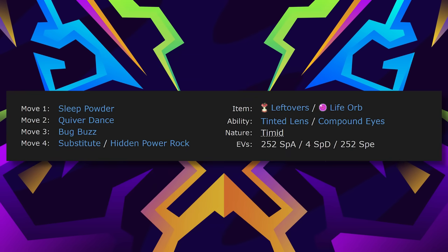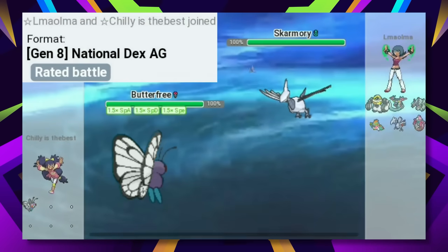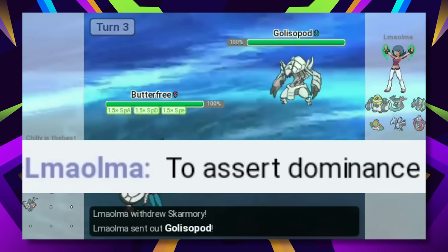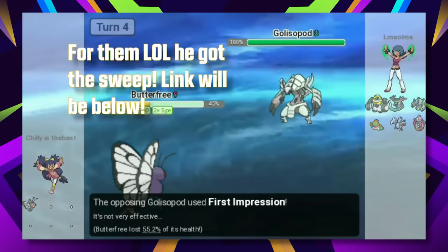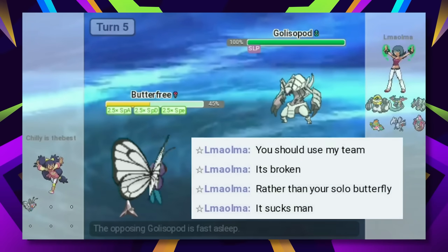And then in order to make it actually useful in PvP, they gave it Quiver Dance in Gen 5, which meant you could play a Focus Sash Butterfree who uses Sleep Powder on slower leads to prevent hazards, and then set up in their face with Quiver Dance to get some damage done before going down. Now, is this good? Not with those stats. But hey, we were all curious at one point to see if we could make this cute little creature work.